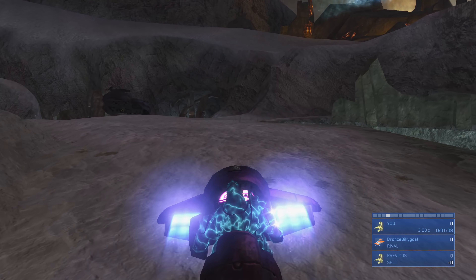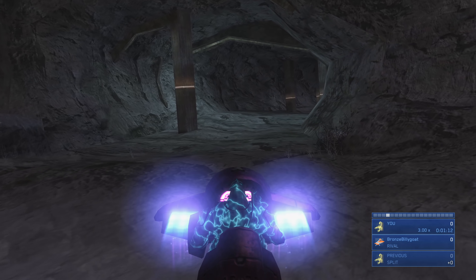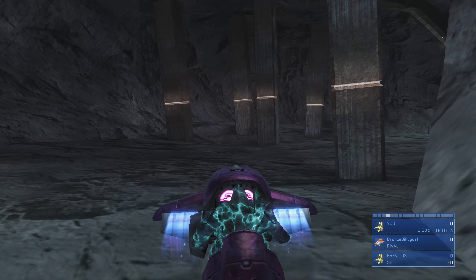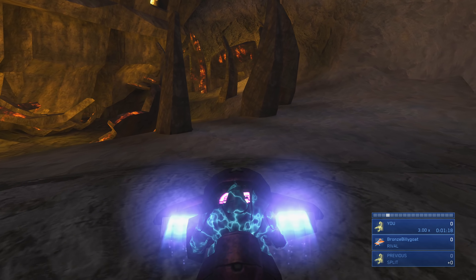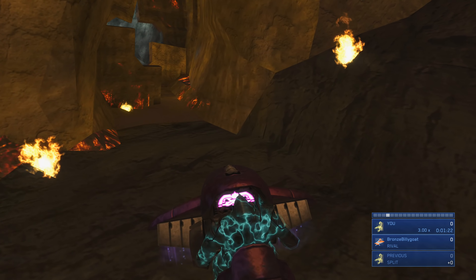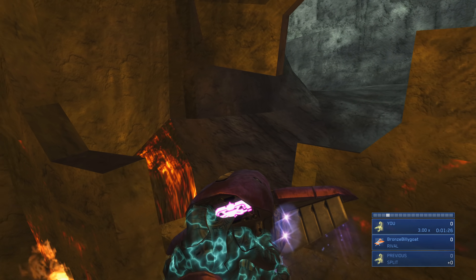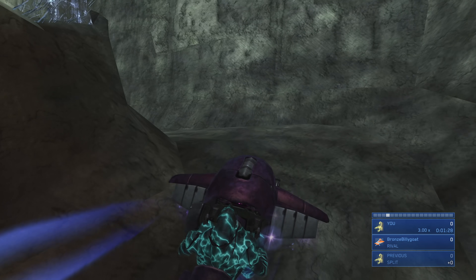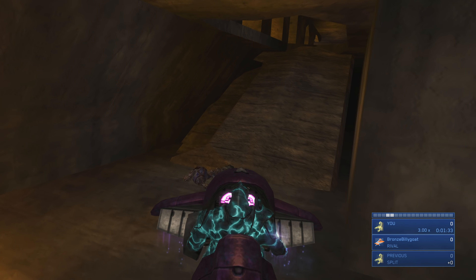We're going to go past this Wraith into a cavernous area. You can see there are a bunch of support beams holding up this cave-like area — there are no enemies here to worry about, so just keep going in the Ghost. We need to get our left fin into the doorway, straighten out, turn left to get our right fin in, straighten out once more, and get into this tunnel to move on.